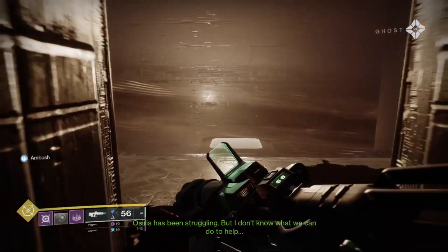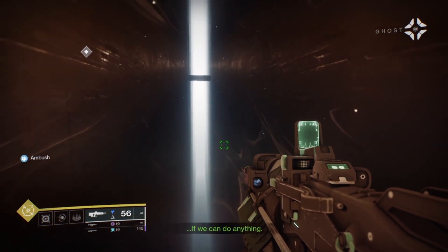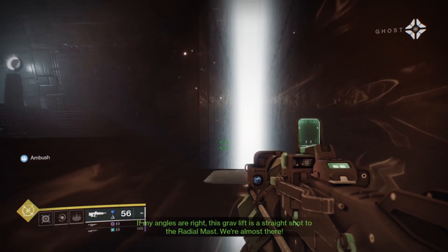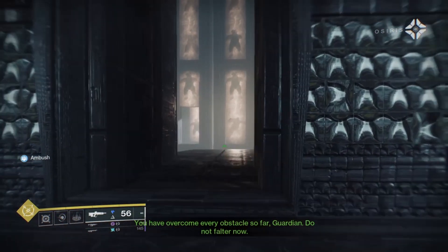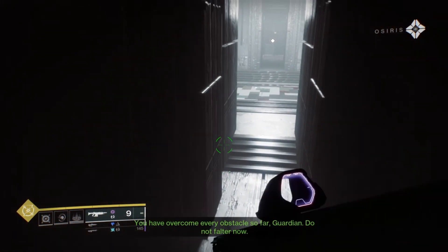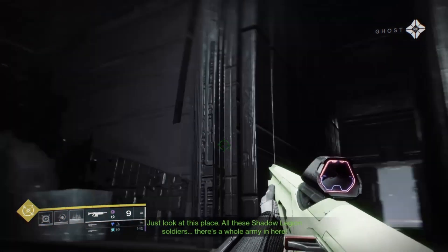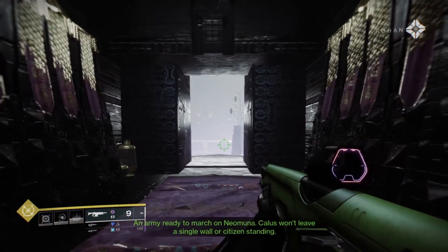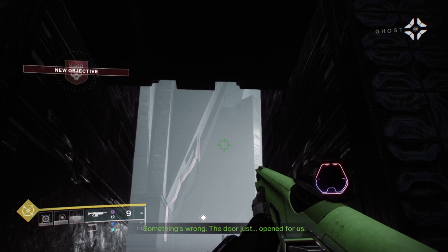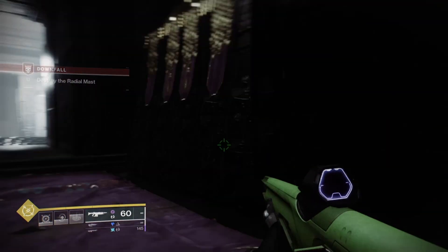This grab lift is a straight shot to the radial mast — we're almost there. You have overcome every obstacle so far, Guardian. Do not falter now. Just look at this place — all these Shadow Legion soldiers. There's a whole army in here, ready to march on Neomuna. Kallus won't leave a single wall or citizen standing. Something's wrong — the door just opened for us. I have a bad feeling. Be vigilant. It reminds me of the Duality dungeon.